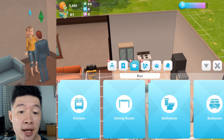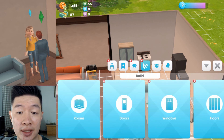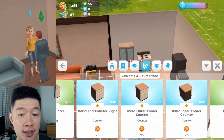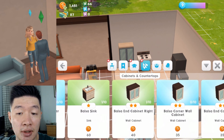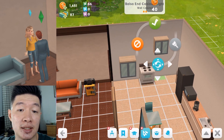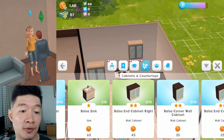Let me demonstrate more of this cabinet oddity. Where is that cabinet? It should be right around here in the catalog. Here go the cabinets and countertops — where is the cabinet I'm currently using? Here goes the cabinet — it floats in the air! The logic is probably that it's sticking up to the ceiling instead of sticking to the roof.